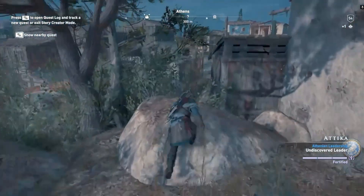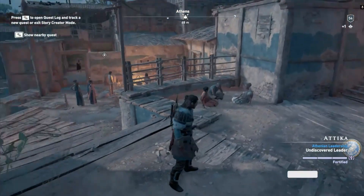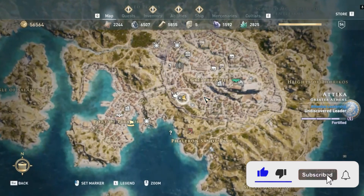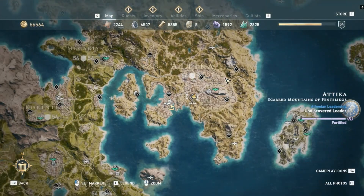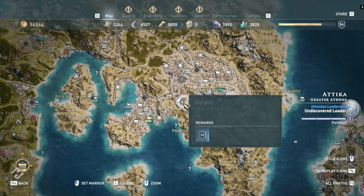Hello everyone. Today I want to show you a way in which you can farm 5000 XP per minute in Assassin's Creed Odyssey. For that you must take a quest in Nadeka — it is at the center of the map. It's called Kill a Guy, or it will also be called Experience Farm.